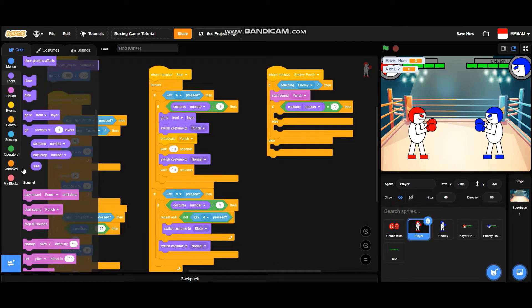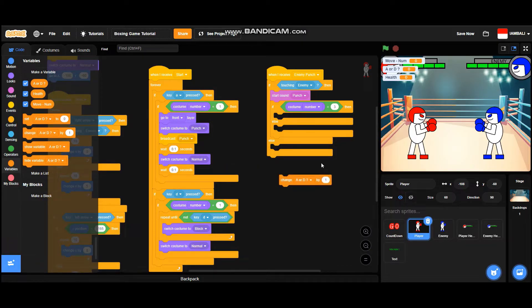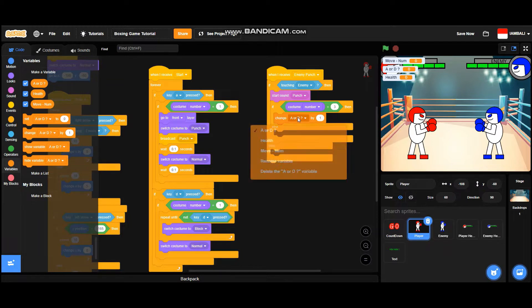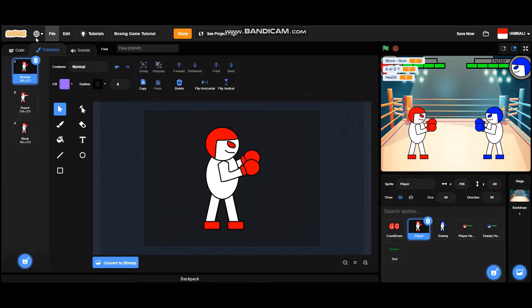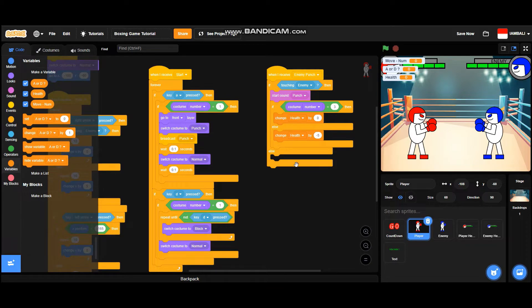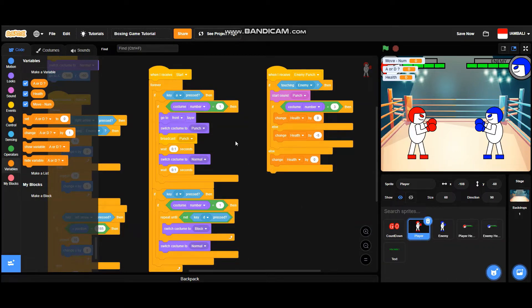If the costume number equals three, which is the block costume, then it will create a new variable called 'health' for all sprites. It will change health by zero. But if the costume is not blocking, it will not block the attack, meaning it will change health by negative five, which will decrease the health. So basically, if the costume is blocked it takes no damage, but if not touching the enemy it will also change health by zero.